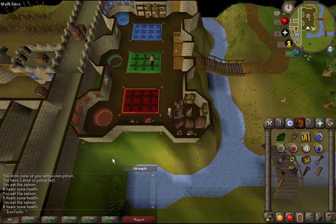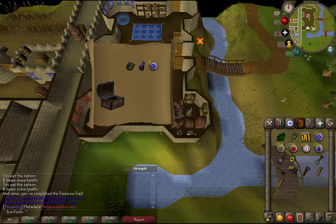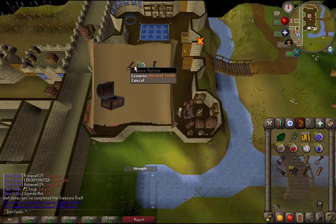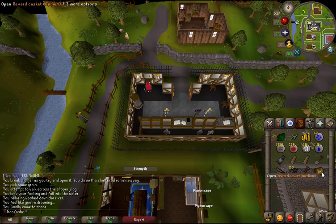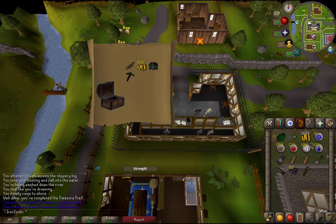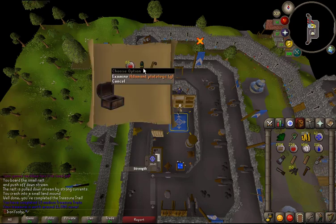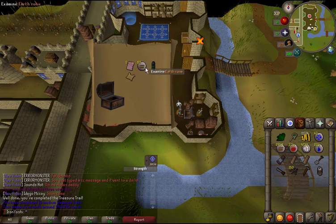Here's my 10th casket — an adamant item, that's actually pretty sick. Casket number 11 — a stole, not sure if it'll be useful ever. Casket 12 — bullshit. Casket number 13 — still shit. Casket number 14 — another Zamorak page and a master clue. Let's see if I can actually do this one.